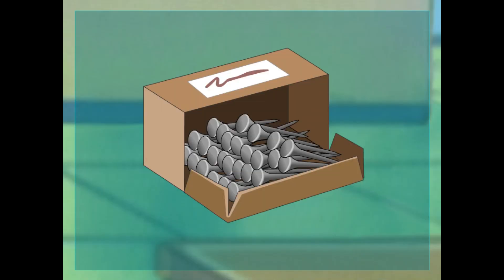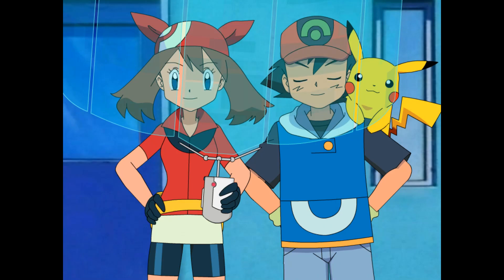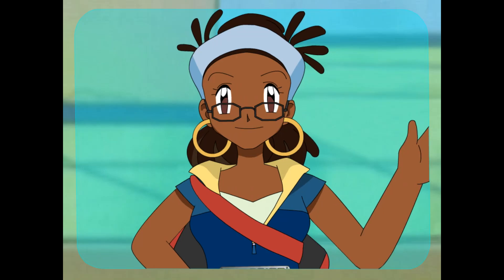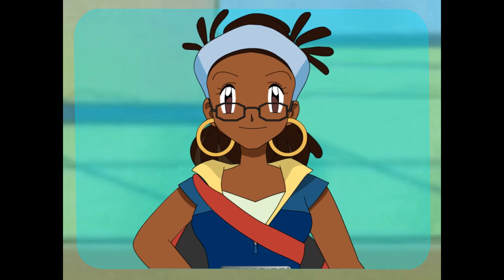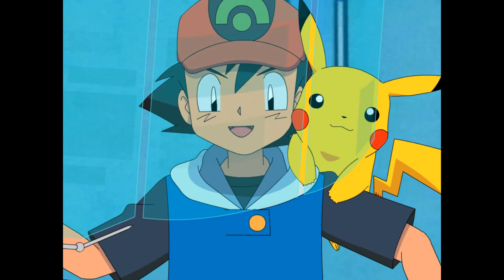What about these nails? Is a nail a simple machine, too? Sure — nails are wedges. That's a tool with a point or edge. Wedges are used to hold things together. A nail can hold two pieces of wood together. Saws, knives, and axes are wedges, too, but instead of holding things together, they cut them apart.